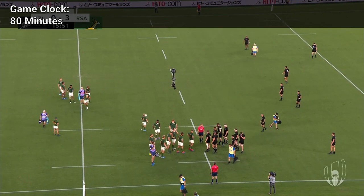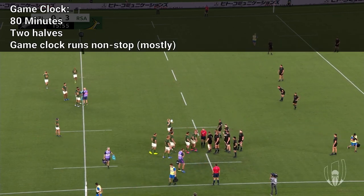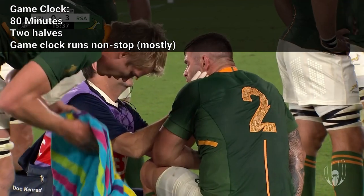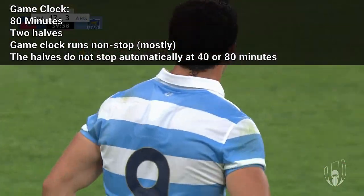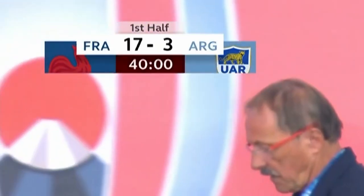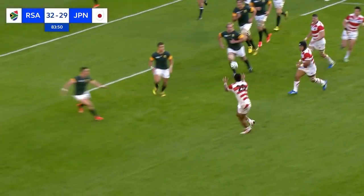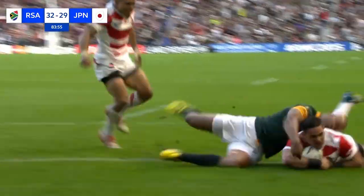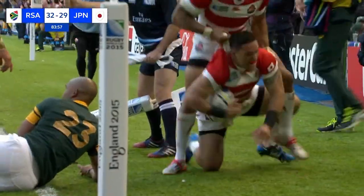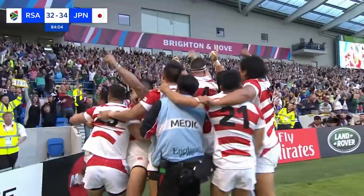Rugby Union is played over 80 minutes, split into two 40-minute halves. The clock typically runs nonstop, but there are exceptions for injured players. The halves don't end right when the clock hits 40 or 80 minutes — play continues until the ball is dead. This can lead to extremely exciting endings where a team behind by a little can lead a comeback by keeping the ball alive. A recent example is the Japanese upset over South Africa nearly four minutes past the normal 80 minutes.